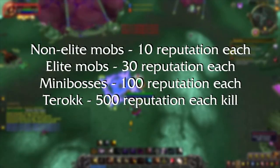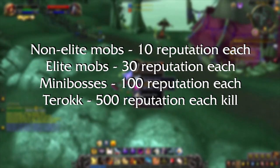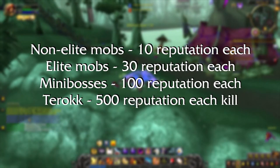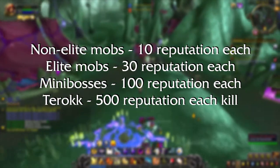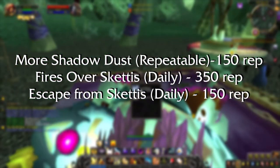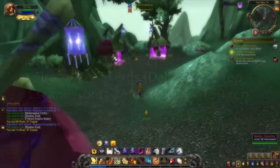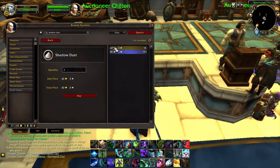The only thing left to do is kill mobs around Skettis. Regular mobs, both normal and shadowy, will give you 10 reputation each. The elite trees around will give you 30 reputation. The bosses you summon with scrolls will give you 100, and Terok will give you 500 reputation every time you kill him. As you will be using a lot of Elixirs of Shadow, you will be turning in a lot of Shadow Dust, which will give you 150 reputation every time you do. Do your dailies — it's a nice boost, and you can do this in a day if you're dedicated. Also worth mentioning: you can buy shadow dust, time-lost scrolls, and time-lost offerings from the auction house. The price will totally depend on your server economy.